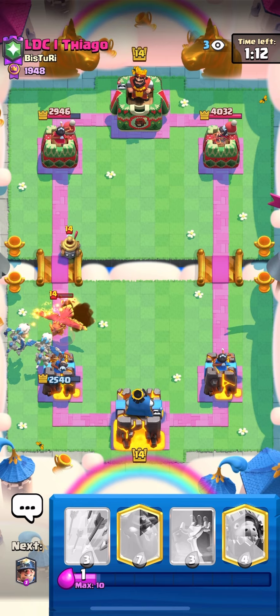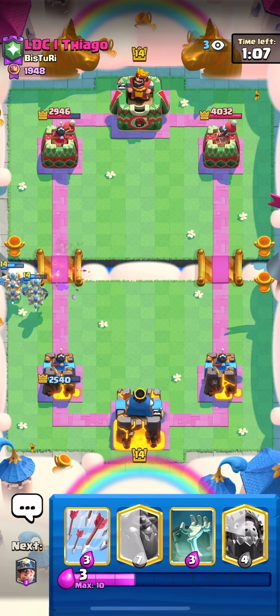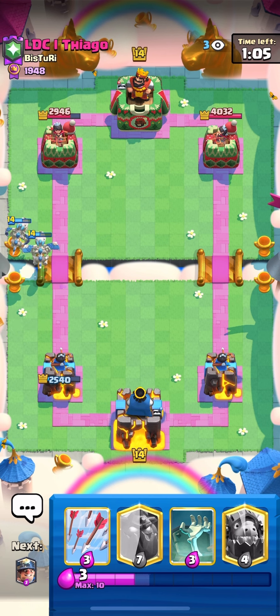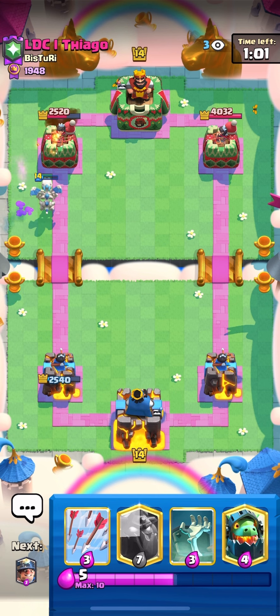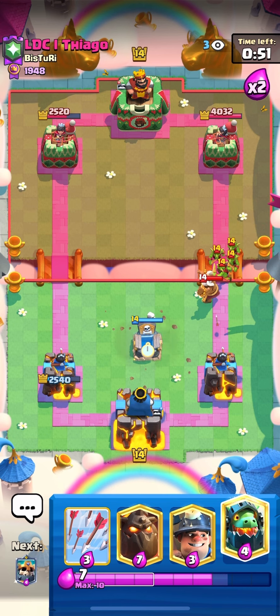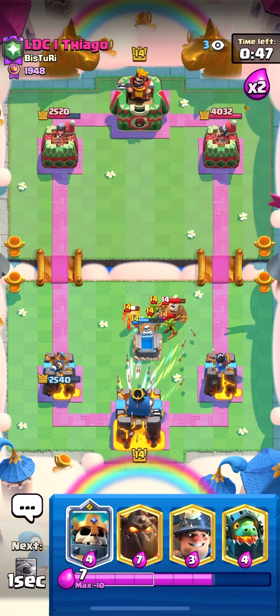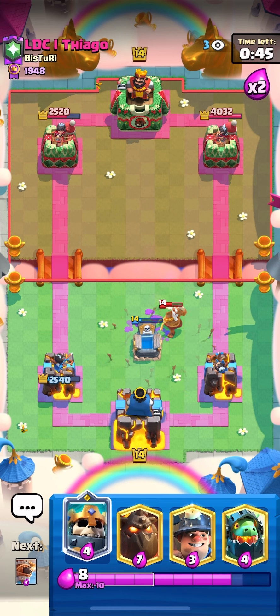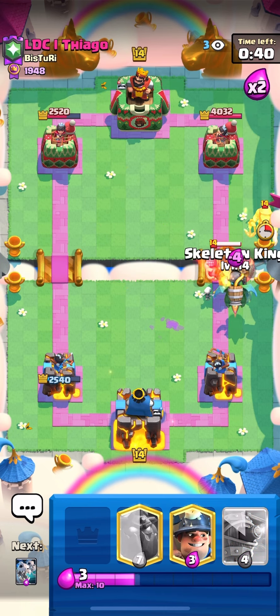I have to keep track of his zappies - that's my goal. He needs two more cards to get back to zappies. We're actually going to take the damage lead. I'm trying to keep track of his zappies so that I can make sure I'm getting the most inferno dragon value. I'm not quite sure why he's going in with the monk and the goblins - I'm gonna go arrows here because I don't think he's gonna use the ability. The inferno dragon and we're gonna use skelly king to tank for zappies.